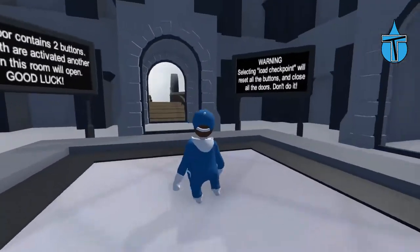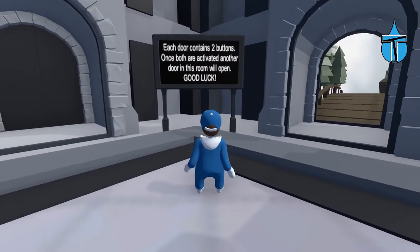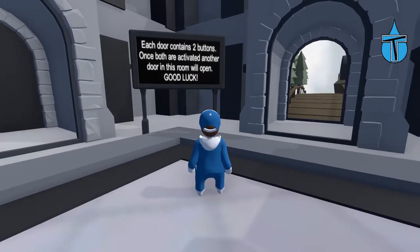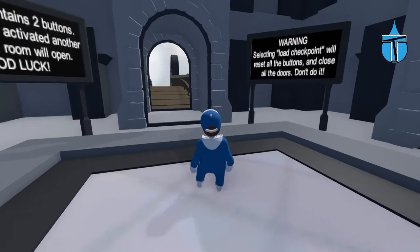We are in some sort of castle with some weird things on top. The sign says: each door contains two buttons — once both are activated, another door in this room will open. Good luck! Also, warning: selecting load checkpoint will reset all buttons and close all doors, so don't do it.